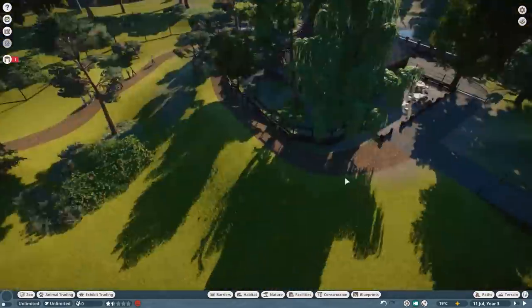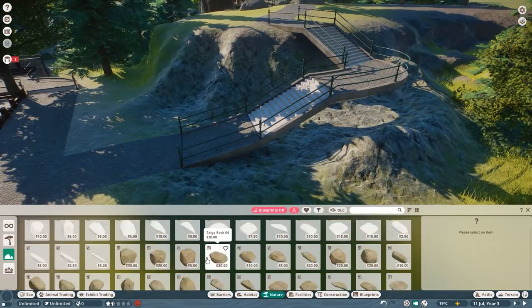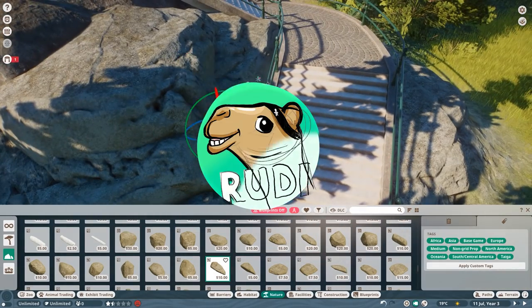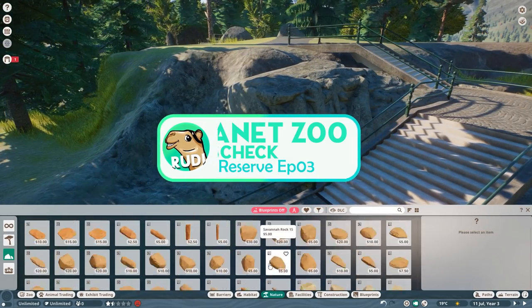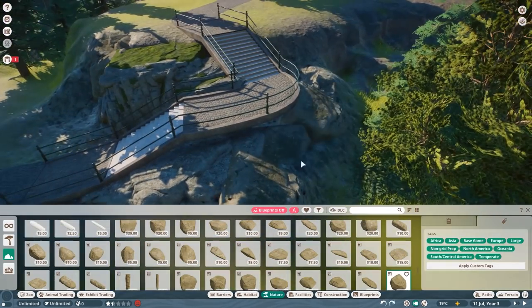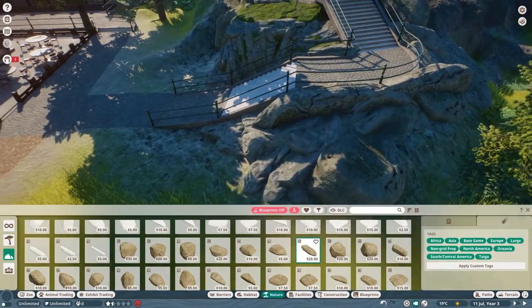Hey everyone, welcome back to Planet Zoo and welcome back to Hirsch Egg, our Planet Zoo Black Forest project. Today we are going to build the Eurasian lynx habitat — or better to say, it's actually going to be a lynx reserve, because it's again, just as the other habitats, only a partially enclosed habitat. The rest of it will be free in the wild, but more about that in the real-time part.